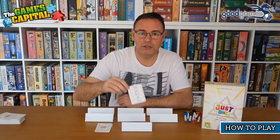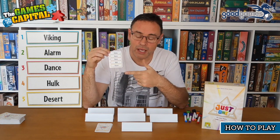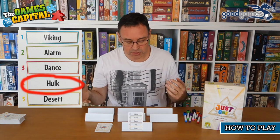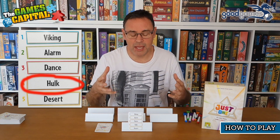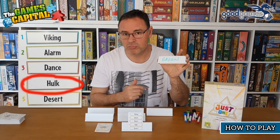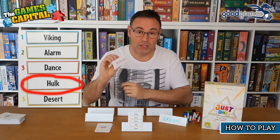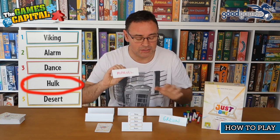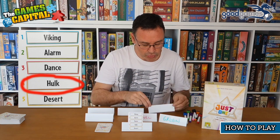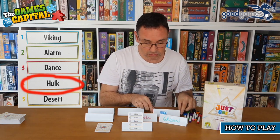For the example we're going to use this card, and let's say the guesser has chosen number four — in this case the word is 'Hulk.' Everybody has written their clues down. The first clue is 'green' — pretty good, though on its own it could be a problem. The next clue is 'Marvel,' so Marvel and green together is pretty good. The next clue is 'huge' — helpful.